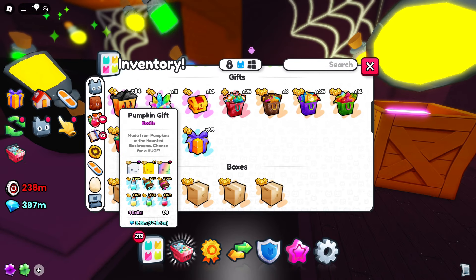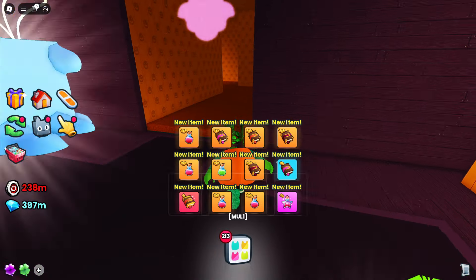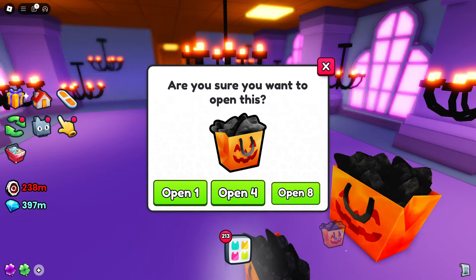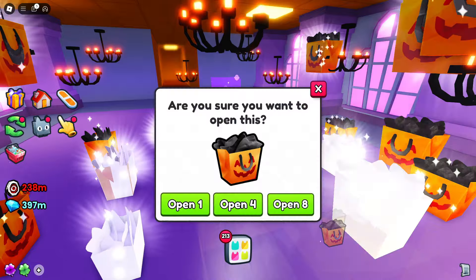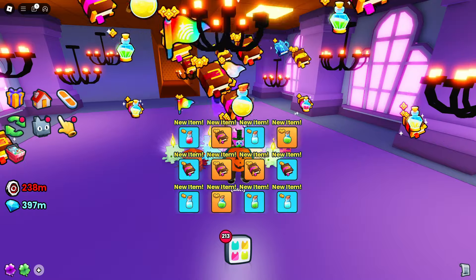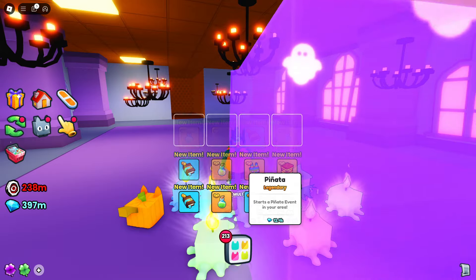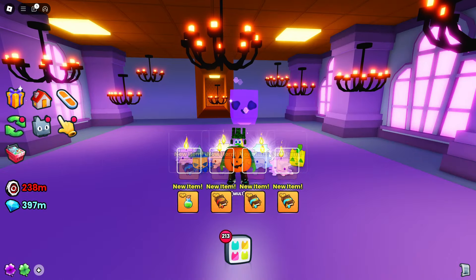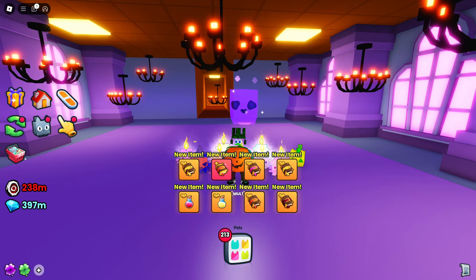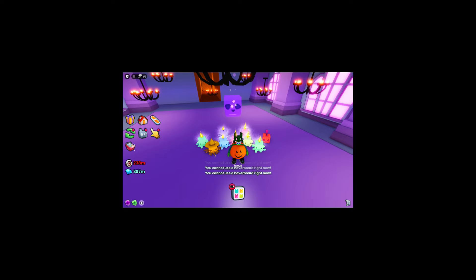We have less than 100 gifts left. I normally do all 100 at once at the end, and we haven't got the hoverboard. So this is my last chance to get the hoverboard. Let's try it in this big open chandelier room — we're just going to open every gift. I think that might be all of them right there. That was pretty quick. All gone. Notifications popping up at the bottom — pinatas, they're good, actually, I don't think we've had many of those. No, I don't see a hoverboard. All I wanted was the hoverboard and I don't have it. Even if I did have it, I couldn't use it in the back rooms.